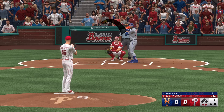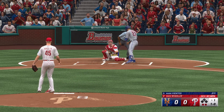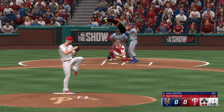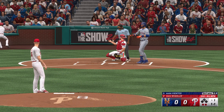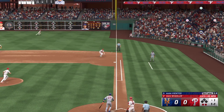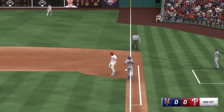And now it's Mark Vientos. Outside low, ball one. Wheeler — 33 years old, a former first-round pick back in 2009. On the ground to the right side, Harper takes it himself to the bag, and that'll do it.